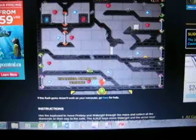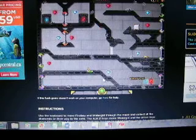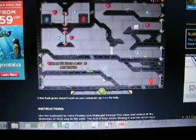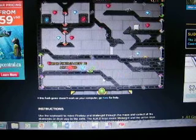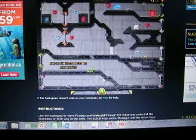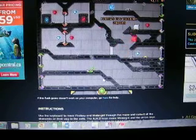I've never played this one before, but I have played other ones. You use the arrow keys to move Fireboy, and then you use A, W, and D to move Watergirl. You push the levers and hold them there — they don't move or anything. And there's little buttons too, but one of the guys has to stand on them the whole time.